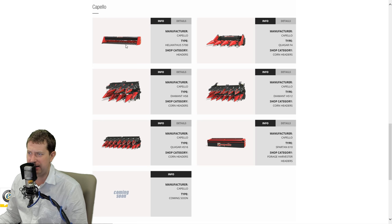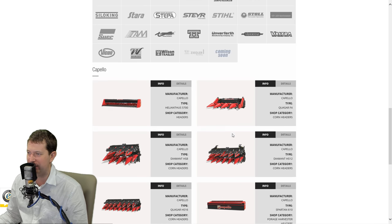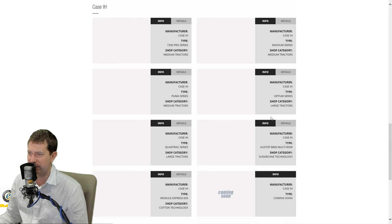I believe they had a six-meter - almost 5.7 - and then they had a 12-meter corn header as well for 17. So I don't know if they're going to have that for 19 or not. I guess we'll find out.